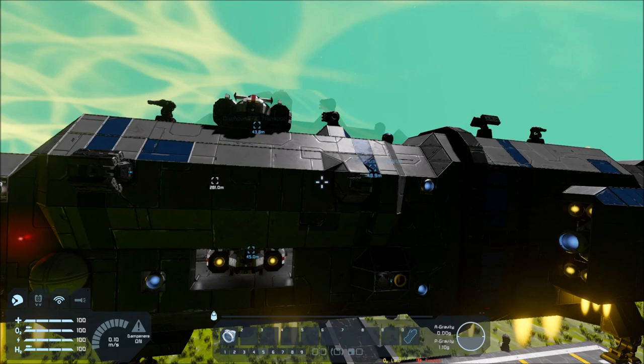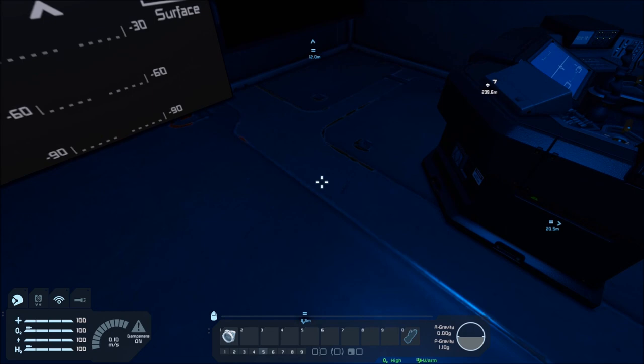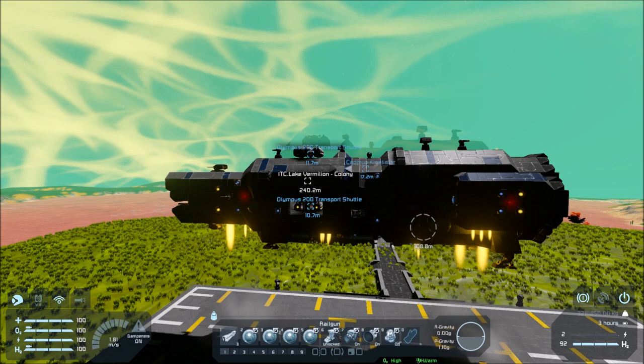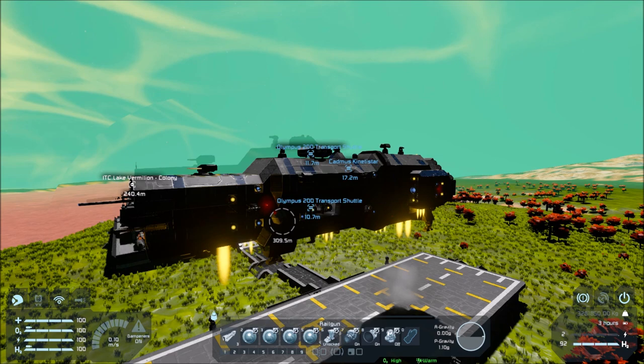I've just added two Olympus 200 shuttles into the world and docked them onto the Cadmus, one on the external connector and the other inside the hangar bay. And even though it should easily be able to carry them both, it's slowly losing altitude. Yet, if we take the controls and use the spacebar to gain height, it does so relatively well. But as soon as you stop pressing the spacebar it begins to lose height again.